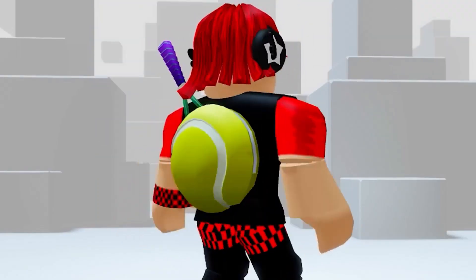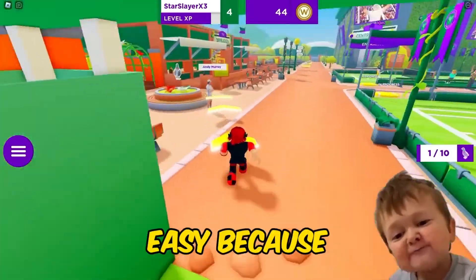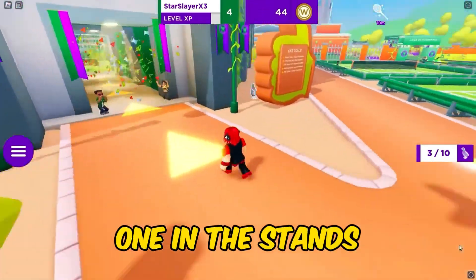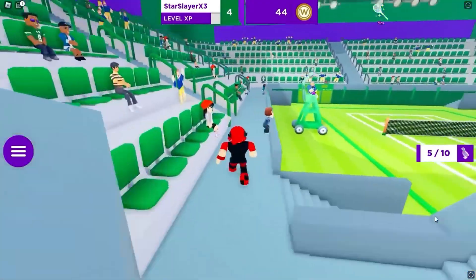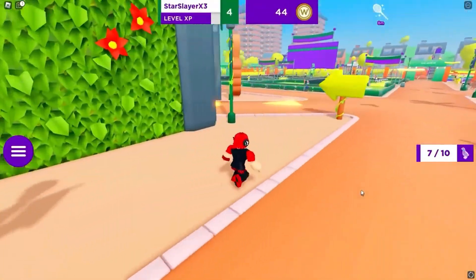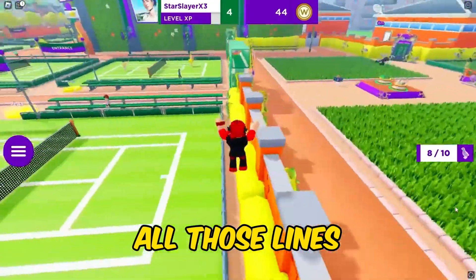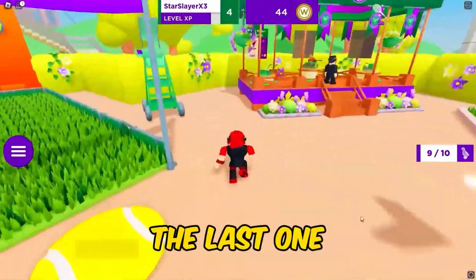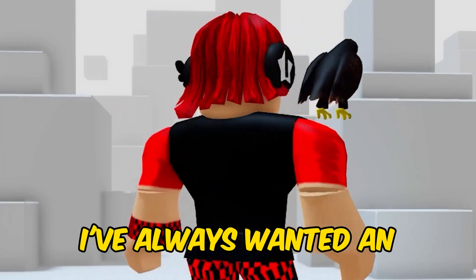Next, go back to spawn. We need to collect all 10 of these hidden birds around the map for another new free item. It's super easy because the map is actually smaller than it seems. There are two hidden in this exclusive tennis court — one in the stands and one behind the staircase. Watch carefully so you don't miss any. There is one all the way at the back of the tennis courts, and the last two should be where we mowed all those lines. The grass has already grown back. One is on the side and we can just jump, and the last one is here — and you will get the badge finally.